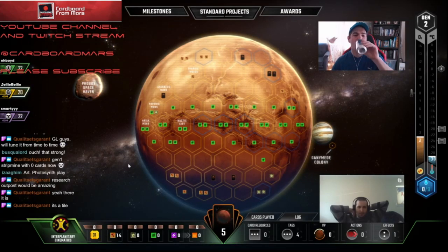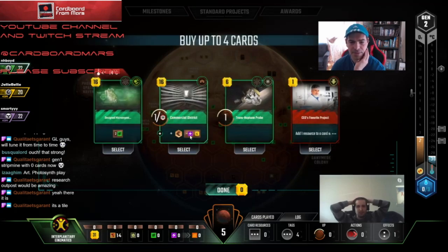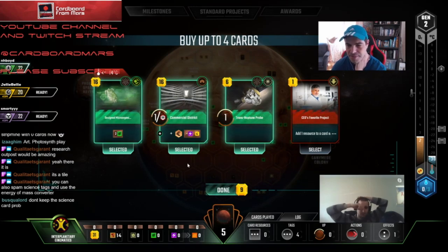Do we keep everything? All we were going to do is pretty much reservoir. But do we reservoir or do we microorganisms? Can we keep all three? I think we want to standard project power and play commercial district to get money — it turns on mining area too. If we take these three cards, that puts us at 23... 22. And we'll have 11 for the standard.